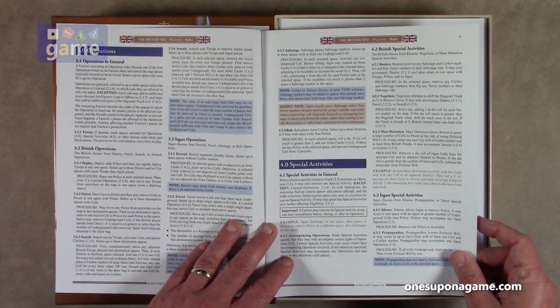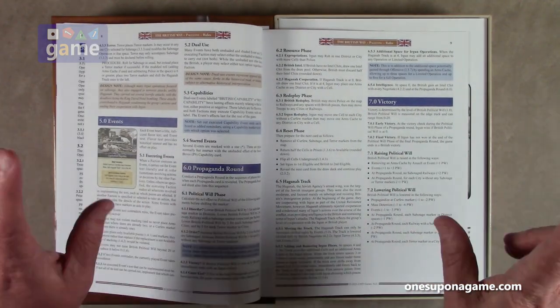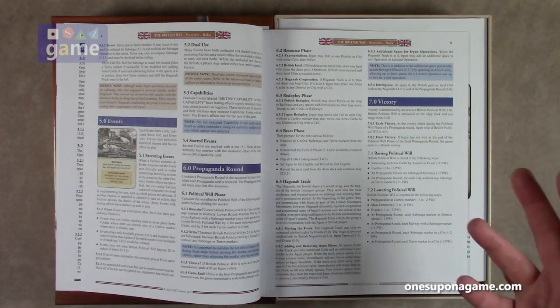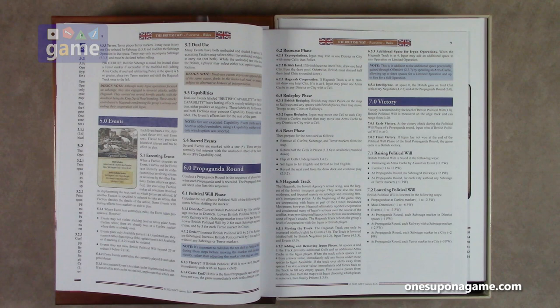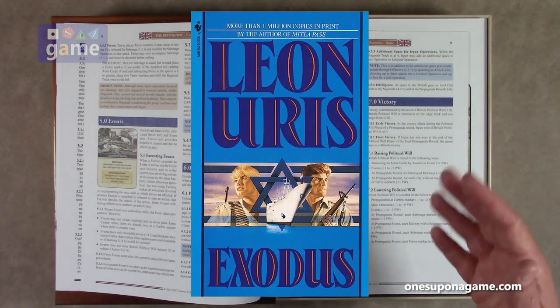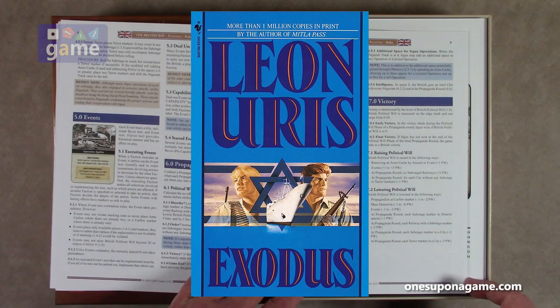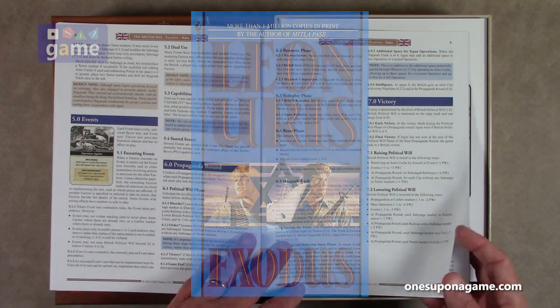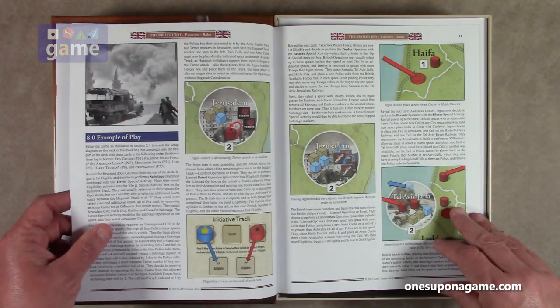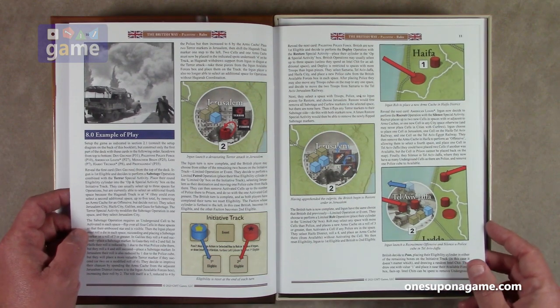I'm especially interested in the Palestine scenario — essentially the Israeli homeland — because I'm reading Leon Uris's classic book Exodus, written in the 1950s, which covers this whole period of post-World War II and the creation of the Israeli state. It was kind of disappointing to see how Britain behaved throughout this, so I'm anxious to see this played out in a COIN game.